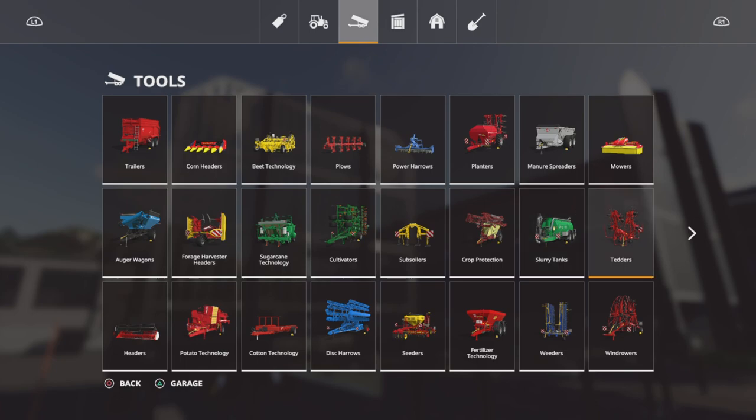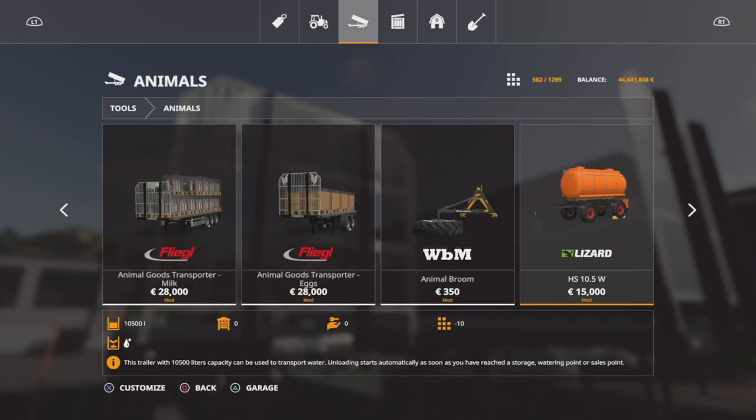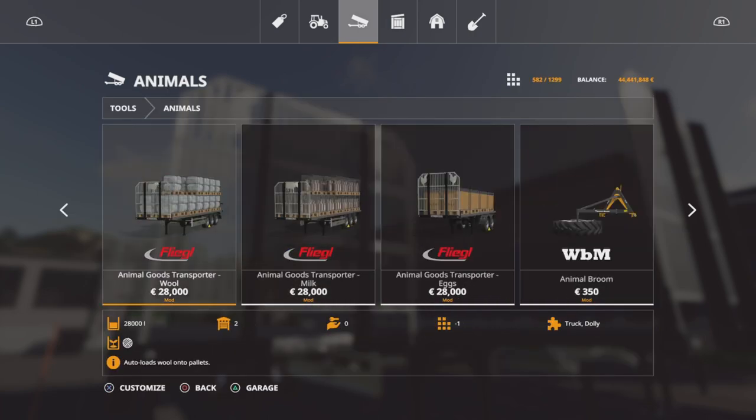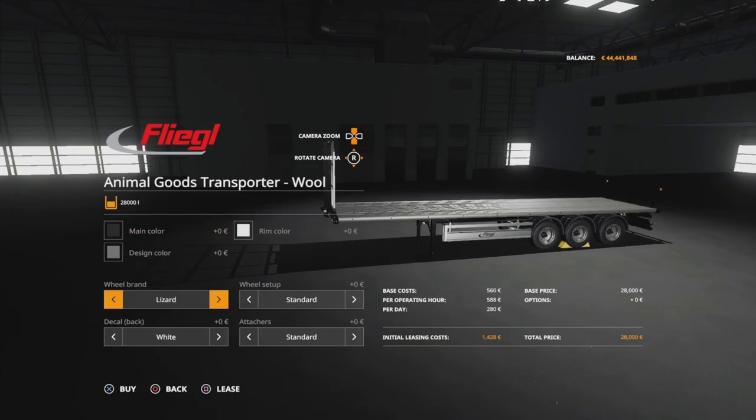Then for the Ammo Goods trailers, you got some customization options: cover, wheel setup, steering axles, and a trailer hitch.